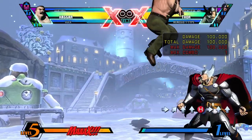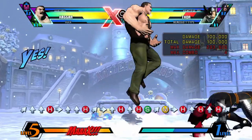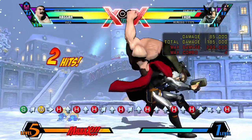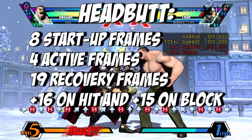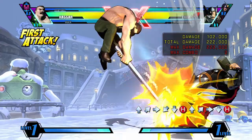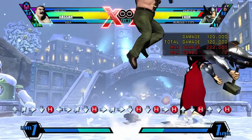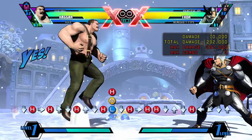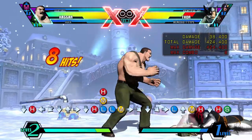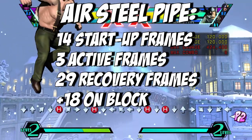Performed by inputting up and heavy in the air, Haggar swings downwards to strike the opponent with a deadly headbutt. It hits as an overhead, causes the opponent to be dizzy if it connects as a counter hit, causes a special knockdown state if it hits an aerial opponent as a counter, and causes a hard knockdown. It has 8 startup frames, 4 active frames, and 19 recovery frames, being plus 16 on hit and plus 15 on block. Performed with down and heavy in the air, air steel pipe is one of Haggar's best moves. It hits as an overhead and causes a ground bounce, so use it when you think your opponent will block low. The opponent can fight back with an air throw if you become predictable, so be careful not to get too obvious. It has 14 startup frames, 3 active frames, and 29 recovery frames, being plus 18 on block.